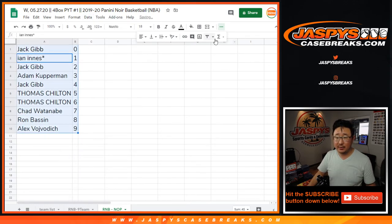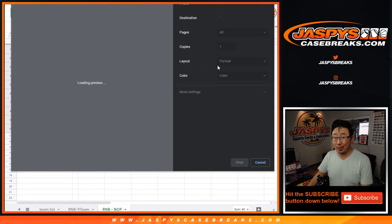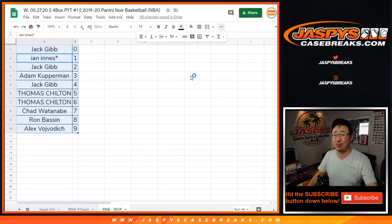Let's sort this by column B. Let's print, let's rip. Coming up in a separate video will be the break itself — we'll see you for that. JaspysCaseBreaks.com.